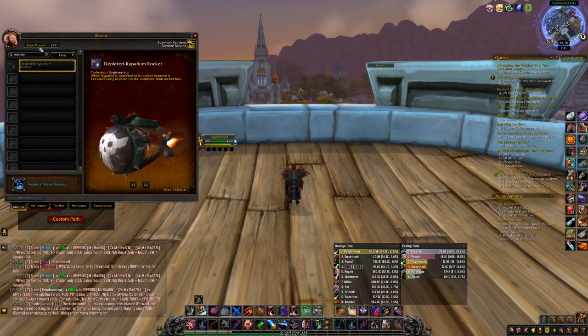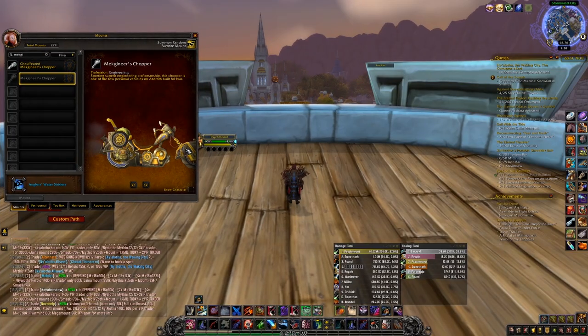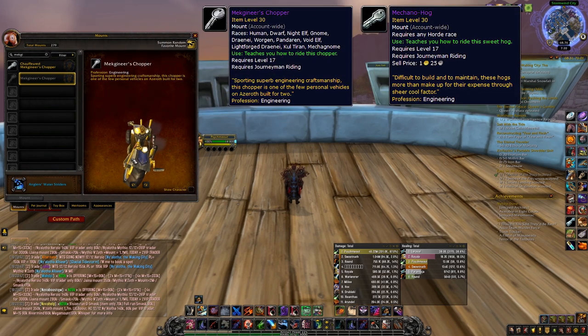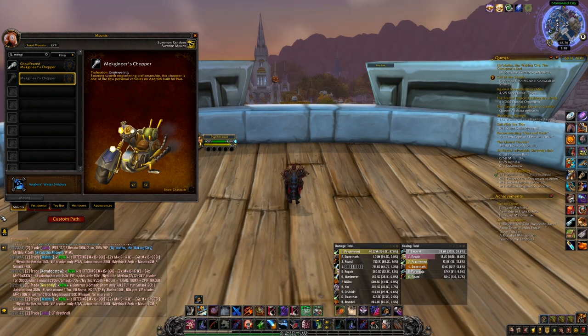My advice here would be to have one Goblin Engineer and one Gnomish Engineer, and craft both mounts so you can sell even more. Number 5: The Meccaneer's Chopper or the Mekgineer's Chopper / Mechano Hog. This is actually the earliest craftable selling mount in terms of when it came out, as it released back in Wrath of the Lich King. The Meccaneer's Chopper is the Alliance mount while the Mechano Hog is the Horde mount. The recipe can be purchased from the Faction Expedition Quartermaster in the Howling Fjord or Borean Tundra. You need 75 skill in Northrend Engineering, and materials like Titansteel Bars, Cobalt, Arctic Fur, as well as several vendor items that add a crafting cost.